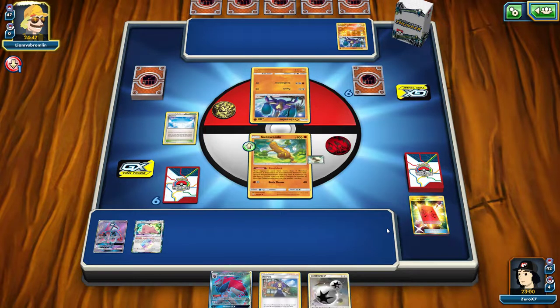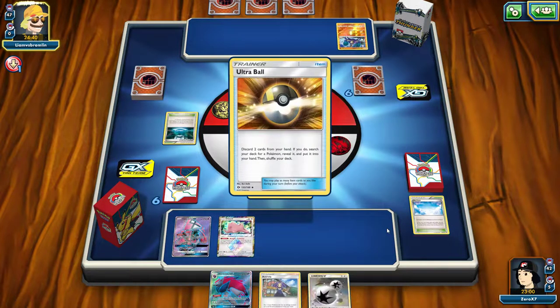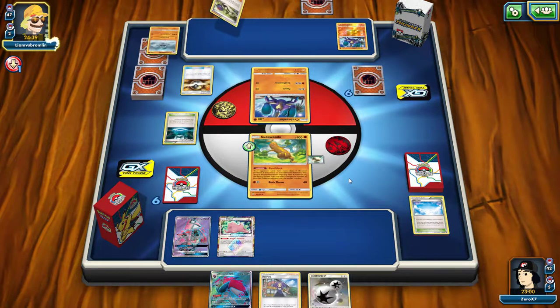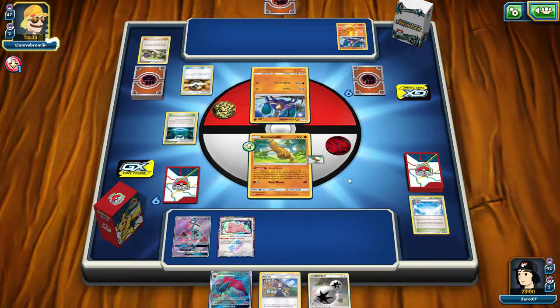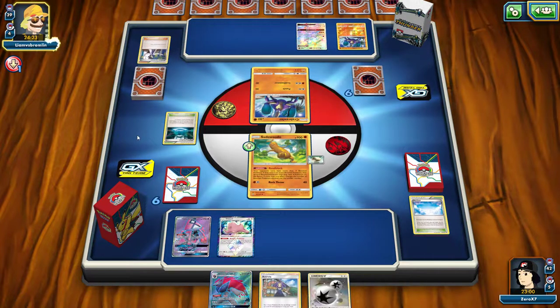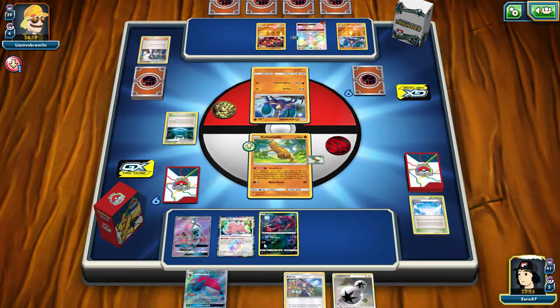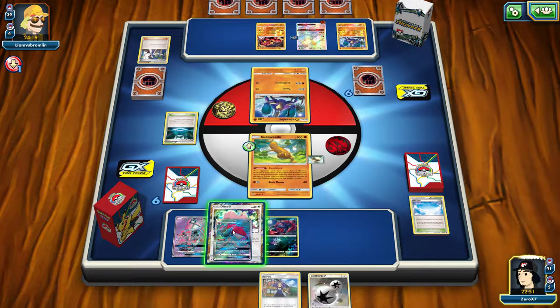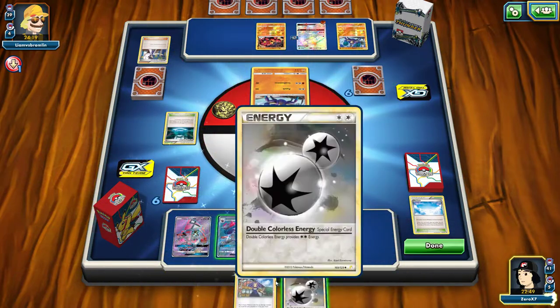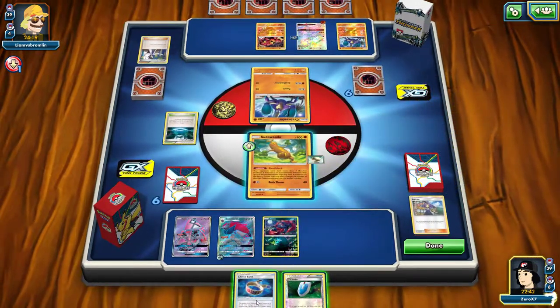If he had no draw support you should just let him keep it. He had a Kukui — good call on that. He kept his hand. He could have gotten an energy and knocked Pseudowoodo out. He's playing Buzzwole — he used Sycamore, dropped a Baby Buzzwole, a Fighting Energy, and a Choice Band. Good for me. I'm going to drop a Zorua, evolve Ditto into Zoroark, drop a DCE, and trade away a Shaymin.